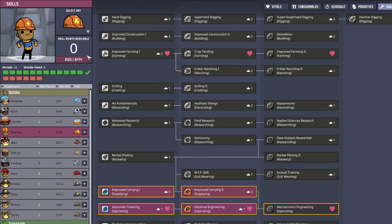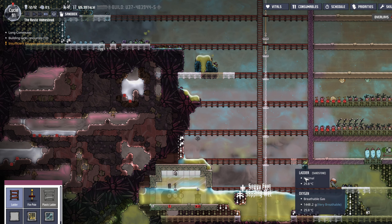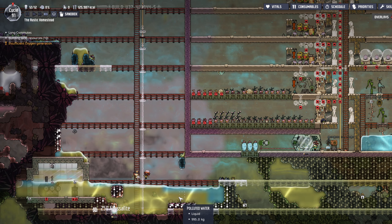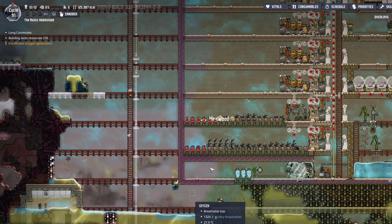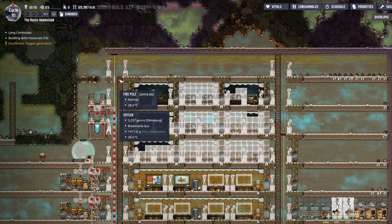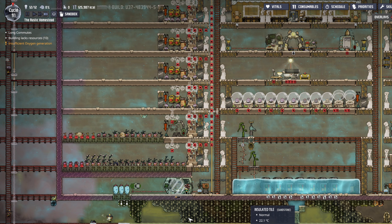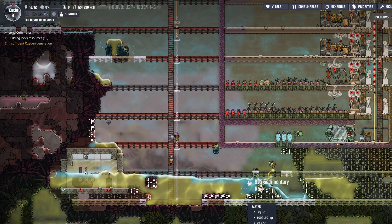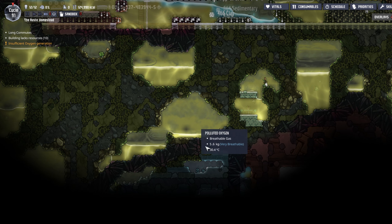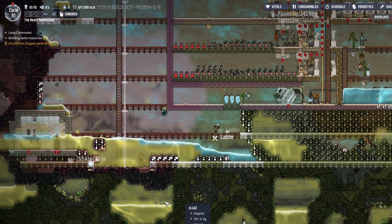Is Frankie not done yet? Goodness, Frankie, get your act together. It's going to be a while before we can build an entire plastic ladder for our dupes on both sides of the rung. But at least in this way, if we get down to the oil biome, it's not too bad to get petroleum and plastic built.